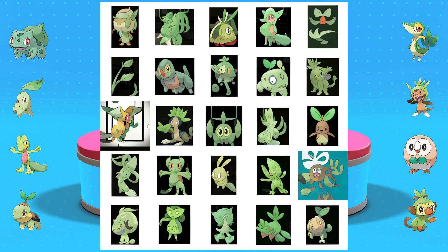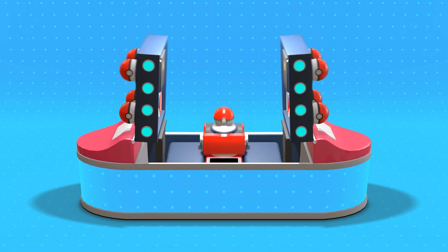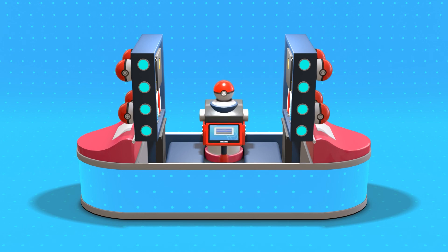Yet again we have generated an amazing spread of brand new Pokemon from the AI — from literal plants to almost Pokemon that already exist outside of our input images. This thing is amazing. It's definitely learning. And now this is when we like to choose one of our brand new Pokemon and bring it to life as a 3D model.